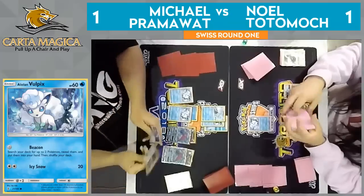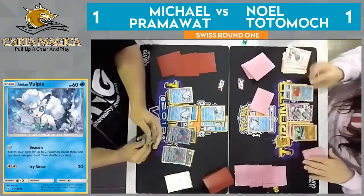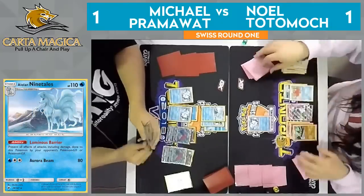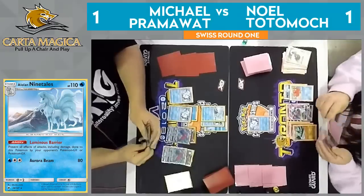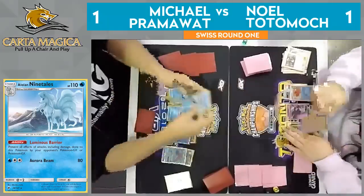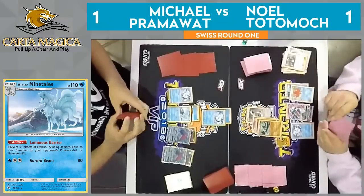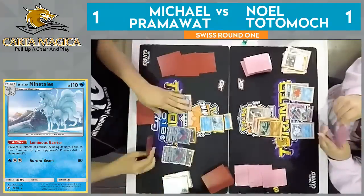I think Pramawatt would actually need a lot to respond with a one-hit KO on the Gallade — he would need an Aqua Patch, plus an Energy Attachment, plus an Alolan Ninetales GX, and a way to retreat his active. Interesting enough, we see him only bring up the Baby Vulpix with that Guzma and not going for one of those Zoroarks. Yeah, that is an interesting decision, but he's targeting down this Energy, so I can understand his thought process — it doesn't seem too bad to me.